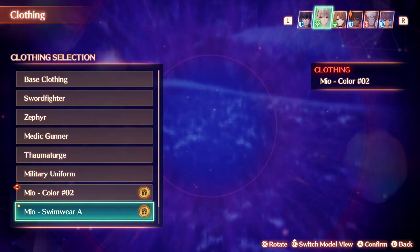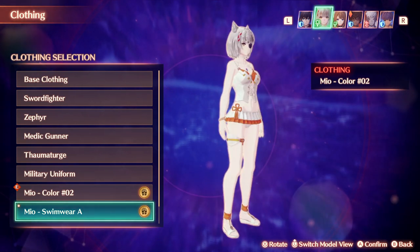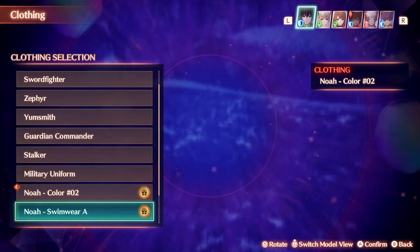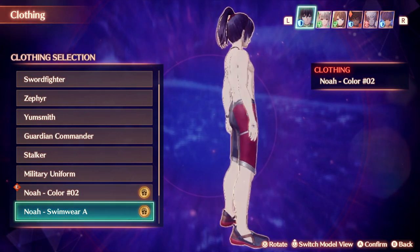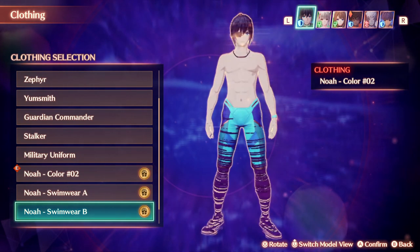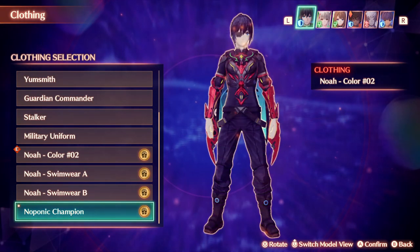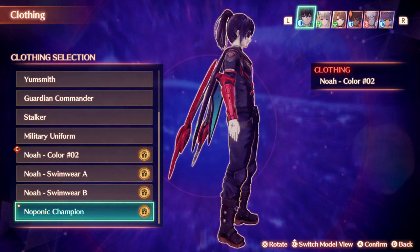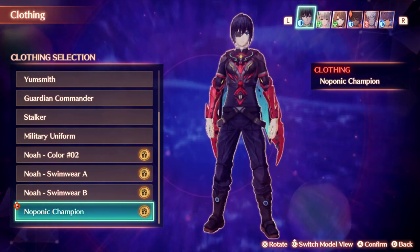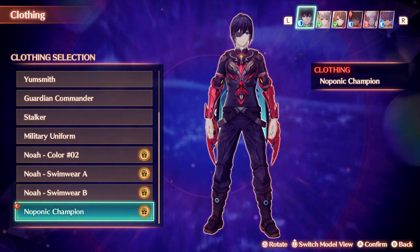Checking in with Mio — let's see what Swimwear A looks like. That seems kind of girlish. And looking at Noah — he's on Swimwear A with some nice trunks, great detail. Now checking Swimwear B which is in blue. We also get the Opponent Champion outfit — that looks sick! Noah looks pretty sick in the Opponent Champion gear. I love it.